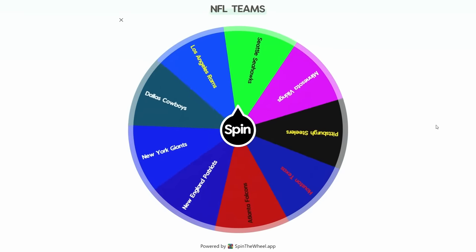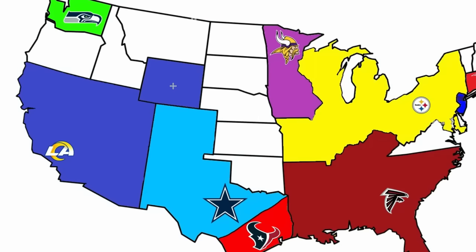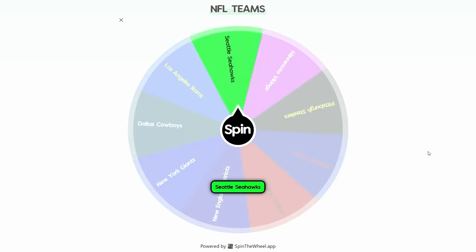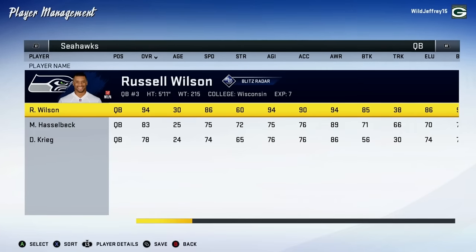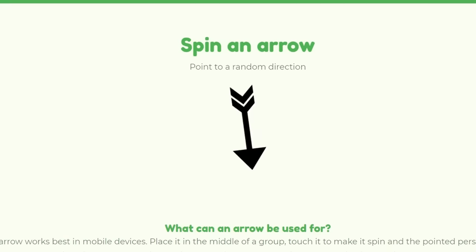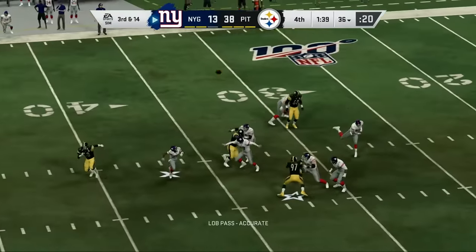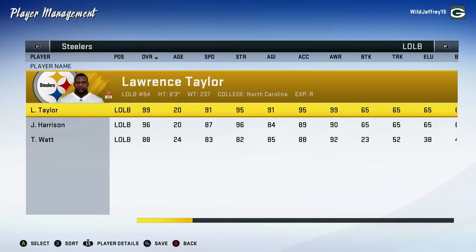The Seattle Seahawks finally appear but can only grab land — they take Oregon and Russ is now up to a 94 overall. The Giants are next but they're basically surrounded by the Steelers — Pittsburgh pulls away in the second half and wins, taking New Jersey from the Giants as well as Lawrence Taylor, the GOAT. So now that both champions of previous imperialisms are out, we're guaranteed a new victor this time around.